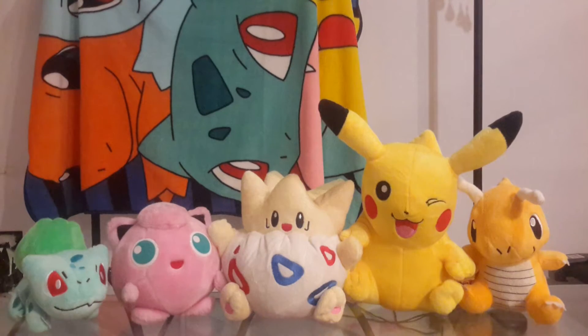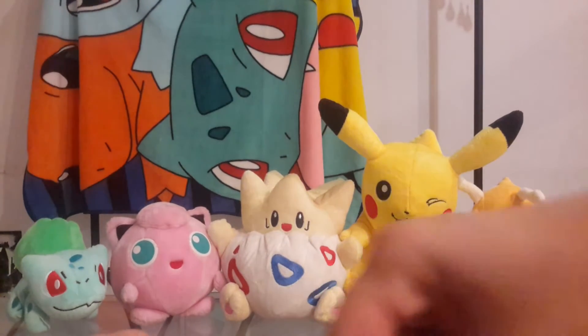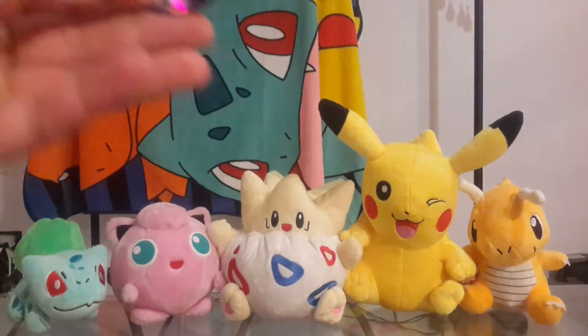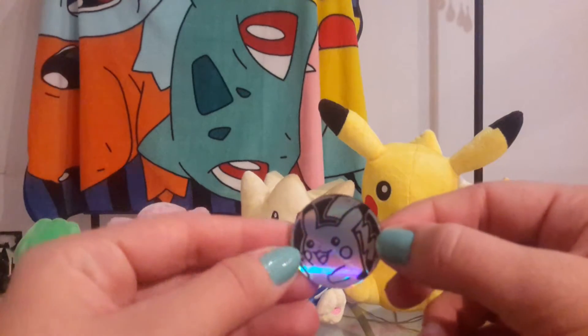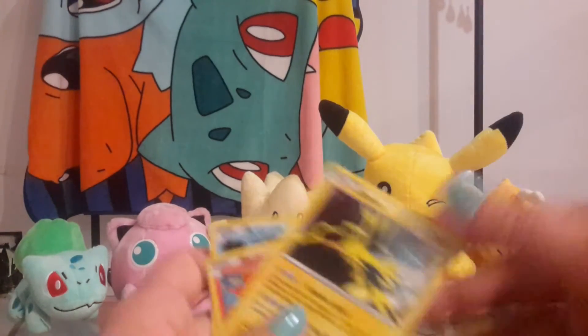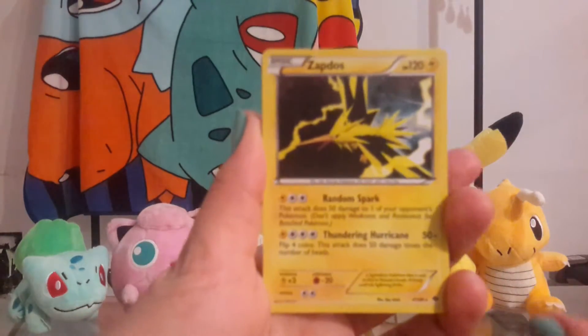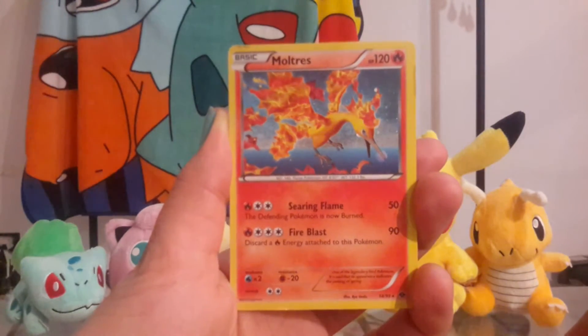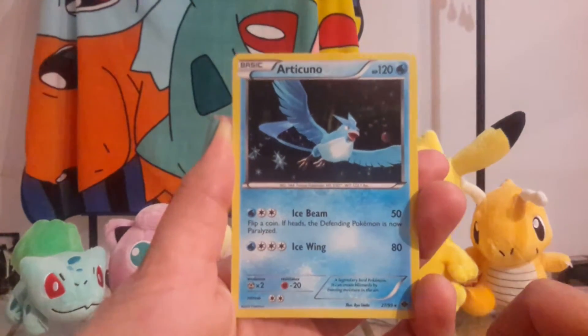These are hard to open. Take out the packs. So here's what the Pikachu coin looks like. And then we have the Zapdos, Moltres, and Articuno.